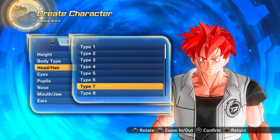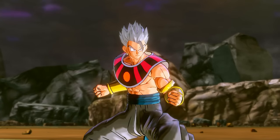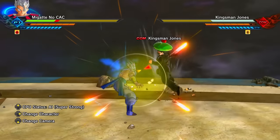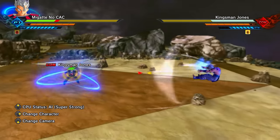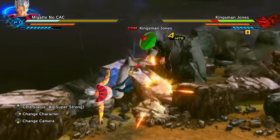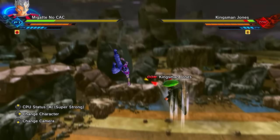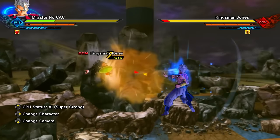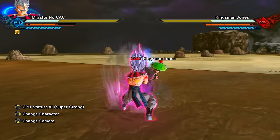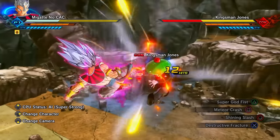Next we have male Earthlings — subjectively, I would say one of the best races you can pick for custom characters in Xenoverse 2. Male Earthlings have high strike damage and auto ki recovery, which is very, very useful. They are considered the meta or try-hard race option because of the basic attack spam — on PS5/PS4 that's Square and Triangle. Their unique awoken is the Power Pole Pro, but you're probably going to run either Potential Unleashed or the Beast awoken.